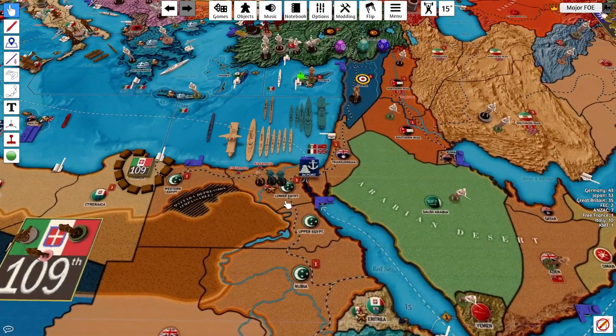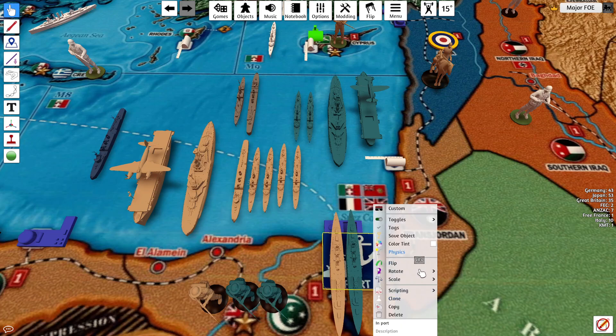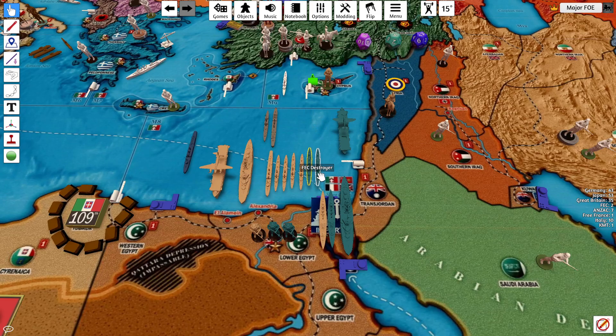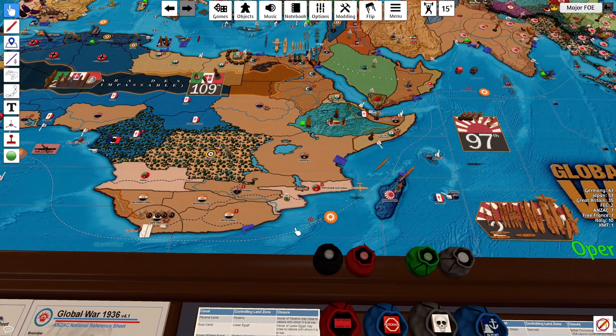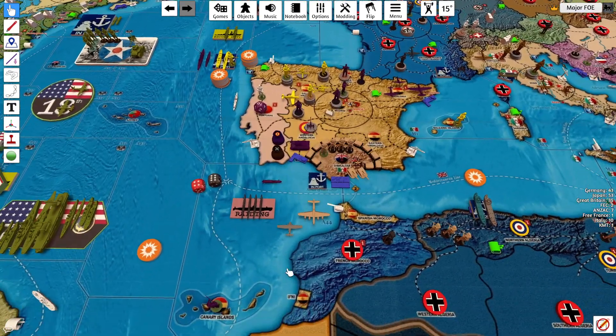On to non-combat movements. Let's move this heavy cruiser, this heavy cruiser, and this battleship into port. The rest will stay out here. Seaplane makes two moves back into Cape Town. Seaplane goes back, bomber goes back.